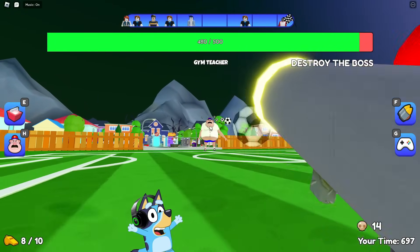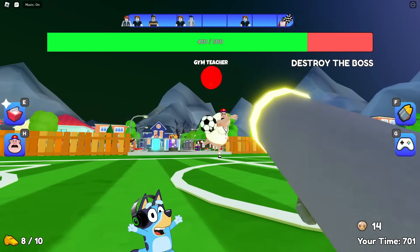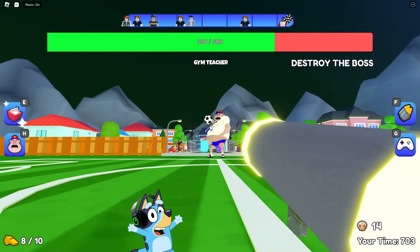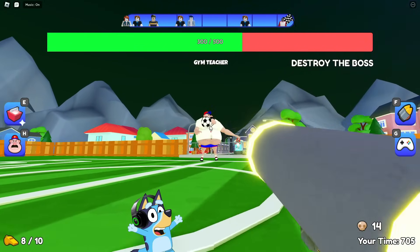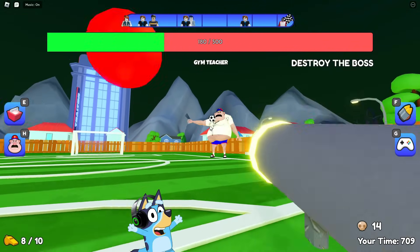Yes! You need to shoot soccer balls at this boss. Come on, Dad! Don't stop! Shoot him! Each shot deals him 10 damage and he only has 500 health units. Just don't stop and keep shooting. The main thing is that he doesn't hit you with his red ball. You only have to hit it a little more than 10 times.